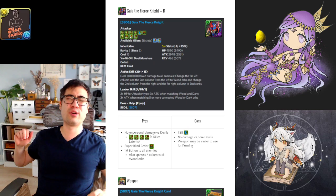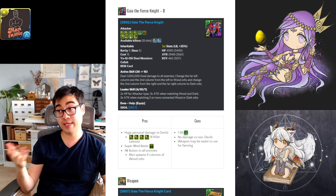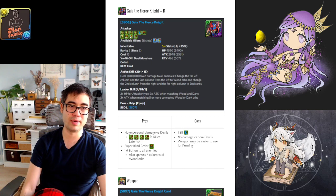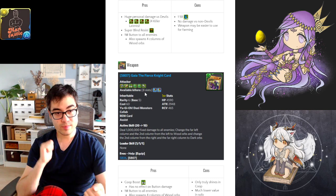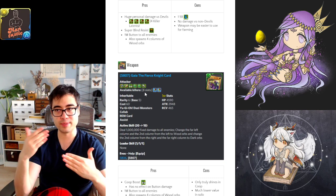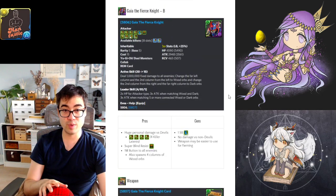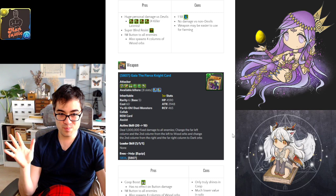Gaia the Fierce Knight has magical amounts of personal damage against devil spawns with Super Blind Resist, so you can use devil killer latents as a devil killing stick. The active skill gives 1 million button damage to all enemies ignoring defense — great for farming purposes. The weapon assist is actually the way to go: with the button through the weapon assist you can inherit it on top of something else, ensuring lots of skill boosts on a given team. It generates four columns of wood orbs as well. Great button for farming overall.